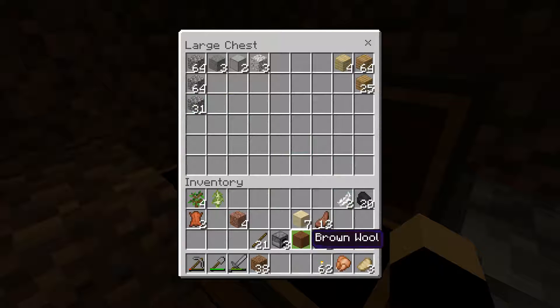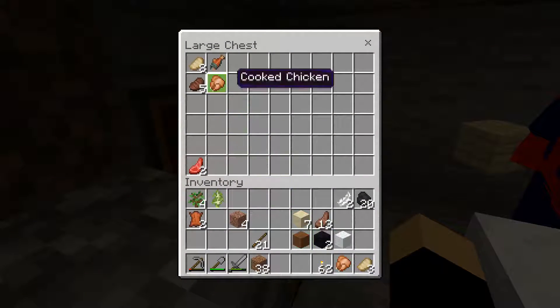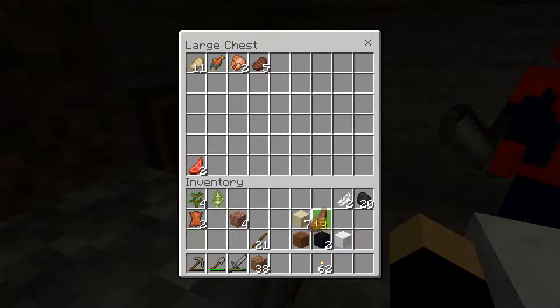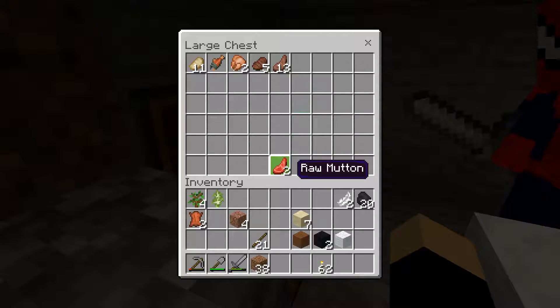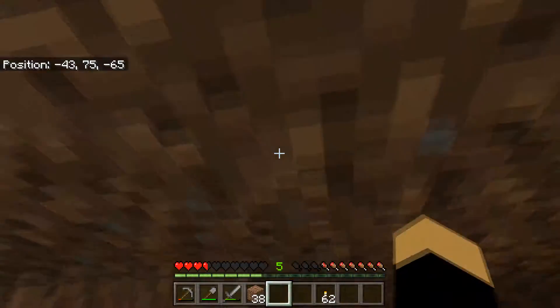I need a stone axe. What I like to do — I'm not gonna force you to do this — but when I'm doing food, I try to put as much cooked in a line, and then all the way at the bottom, as far down as possible, I put the raw. Now what about leather and bone? You want me just to hold on to those? Yeah, for now.